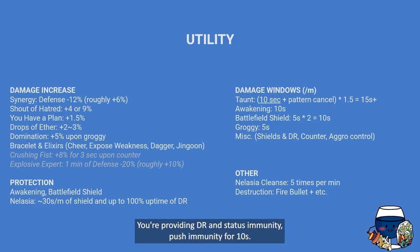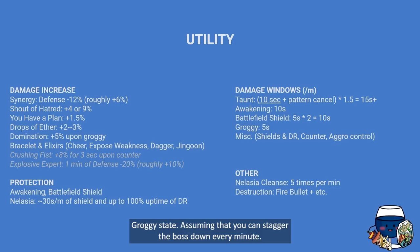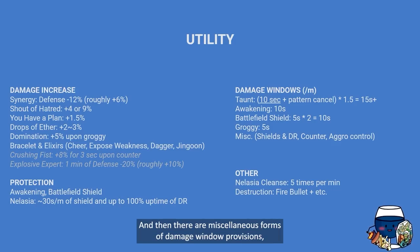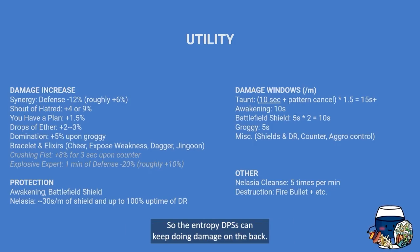Awakening can be used every minute and lasts 10 seconds — providing DR and status immunity and push immunity, so that's another 10-second damage window. Battlefield Shield can be used twice, providing push immunity and shielding: 5 seconds × 2 equals 10 seconds. Groggy state — assuming you can stagger the boss down every minute — that's another 5-second damage window. There are also miscellaneous forms including shields and DR when you counter (another 3-second window) and all the aggro control so that the boss always looks at you and entropy DPS's can keep hitting the back.